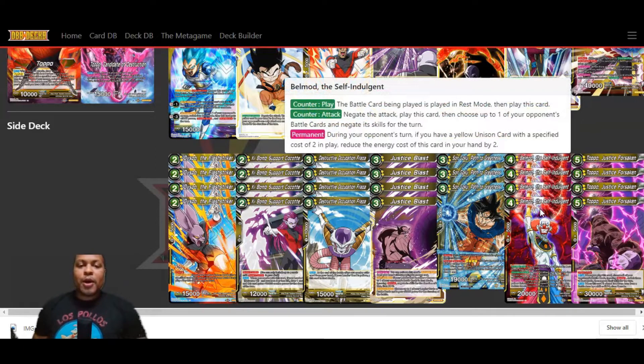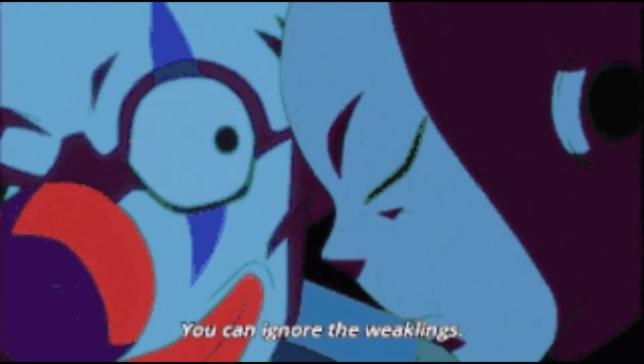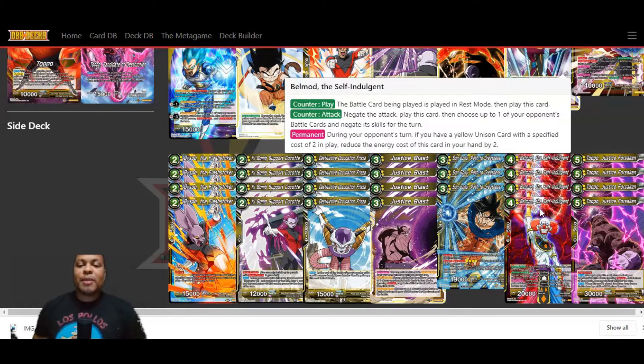We're going to skip over Son Goku and look at Bell Mod — another counter play. Permanent: during your opponent's turn, if you have a yellow Unison card with a specified cost of two in play, you reduce the energy cost of this card in your hand by two, so he comes down to just two energy. Counter Play: the battle card being played is played in rest mode, then play this card. Or Counter Attack: negate the attack, play this card, then choose up to one of your opponent's battle cards and negate its skills for the turn. He's a very much a toolbox card — you can stop their plays, put cards in rest mode, or negate attacks, and you get a 20k body on board. He's Universe 11, so even if he ends up in your drop area, that's okay based on some hidden tech we'll see later.